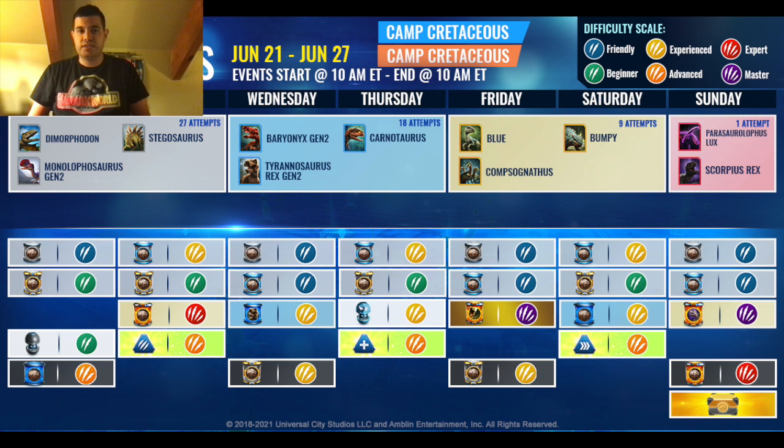Getting to the Strike Towers: Monday you have a Standard Common Friendly, Standard Abbey Beginner, a Scent Strike Beginner, and a Rare Incubator Advanced. Tuesday, you have a Standard Rare Experience, Standard Abbey Beginner, an Epic Expert Strike. You also have a Stat Boost Strike Advanced focused around damage.